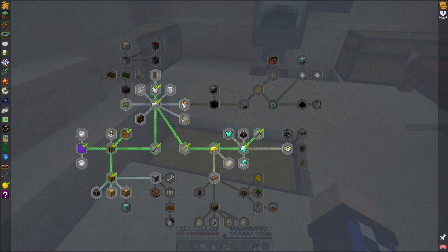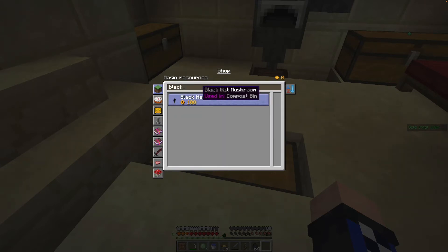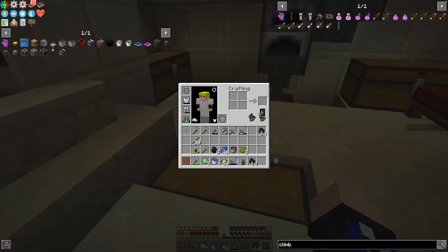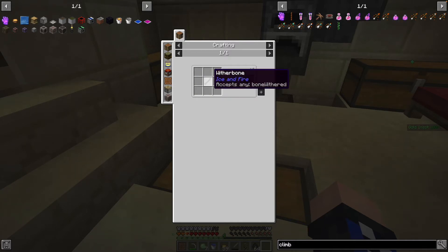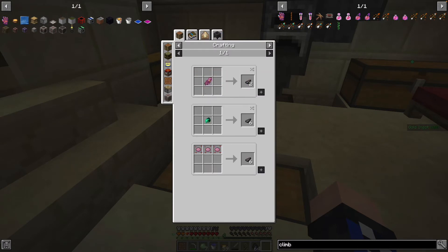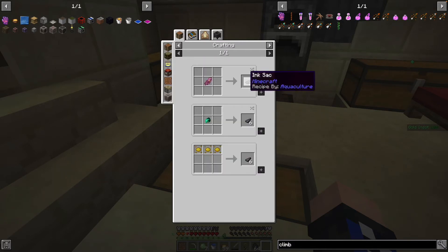I'm sure there's some black ink — I'm not sure if that would work — because we need some kind of dye in order to build the climbing glove. A wither bone would work if we find the wither. Let's see — yes, ink sack, that's what it's called.